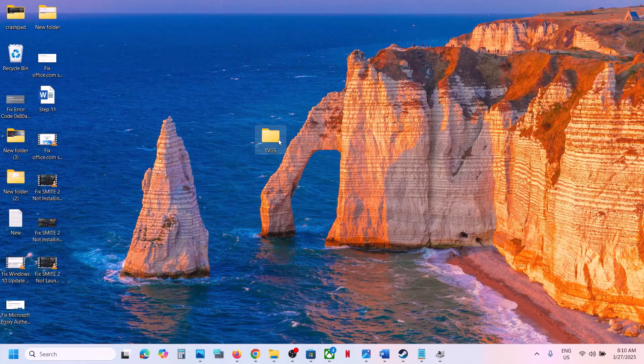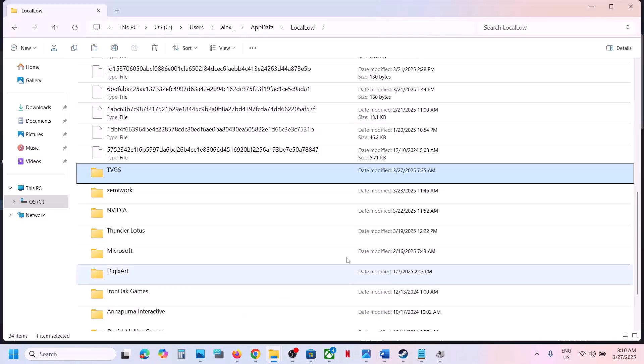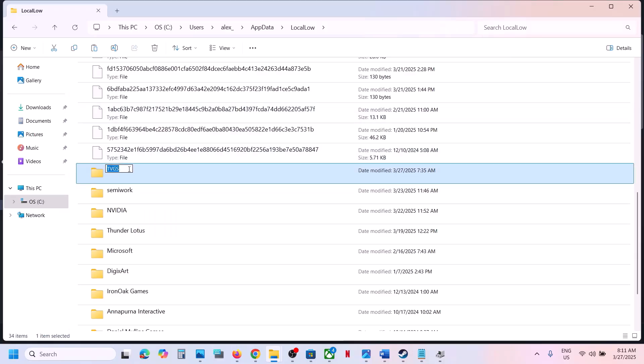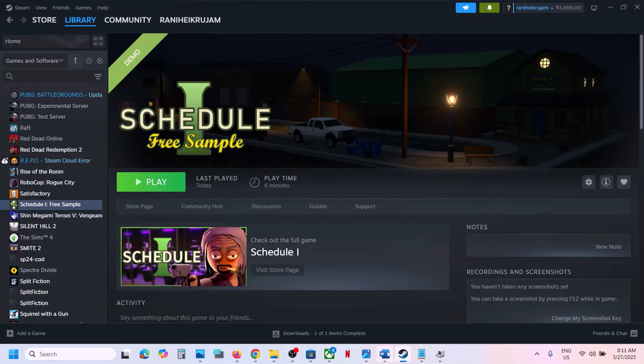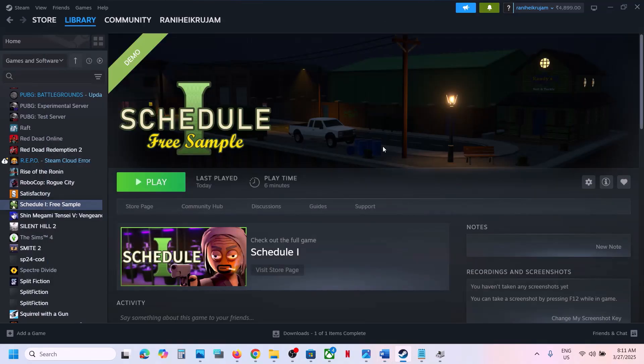Once you have a backup, go to File Explorer and rename or delete the folder. If you face any problem and want the old folder back, you can always copy it from the desktop. After renaming or deleting the save game files, launch the game. If you're still facing the problem, follow the rest of the steps.